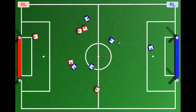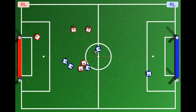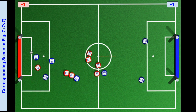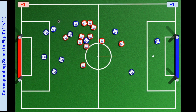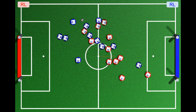Without any modification, our policy also generalized to higher agent numbers, such as 5v5, 7v7, and 11v11. And despite the clustering and chaos, the training still demonstrated various elements of coordination, passes, and goal kicks.